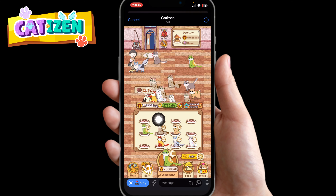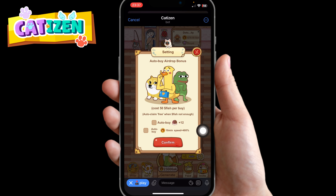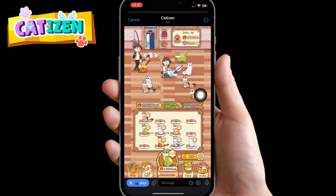The reason you can see auto-merging on my screen is because I purchased the auto-merge feature. You will see the option here — I already purchased it for around 3,000 fish. Now the cards will merge automatically on my screen. If you click on the icon beside auto-merge, you can also enable auto-claim for 50 fish per day. Once you don't have enough fish, it will stop auto-claiming for you.